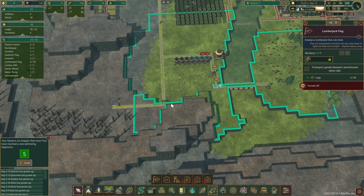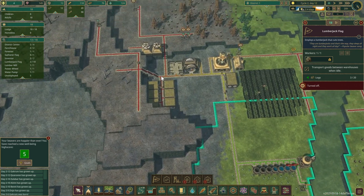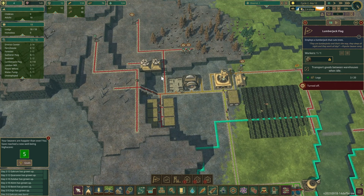We've got five unemployed. We don't have the planks or the science to build the gear workshop yet. So what I'm going to do is put a couple more science buildings so they're doing something and not just standing around, hopefully giving me more science points.